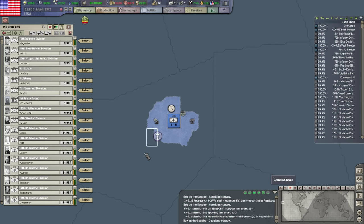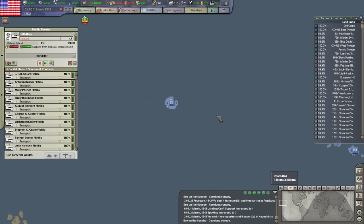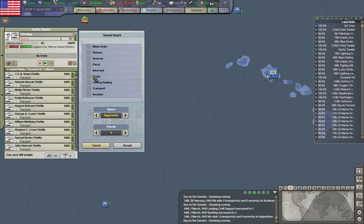Everyone over here is in poor supply, and then they're going to launch with like nothing. Can you run a resupply mission with these guys? Well, you'd be out of range anyway.